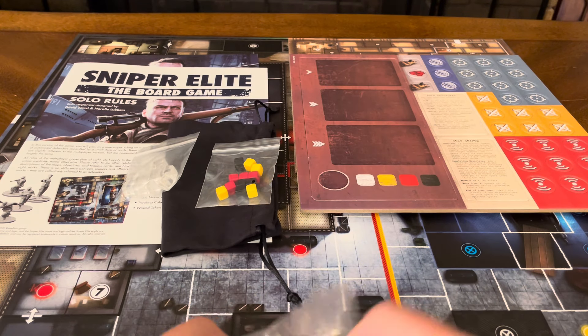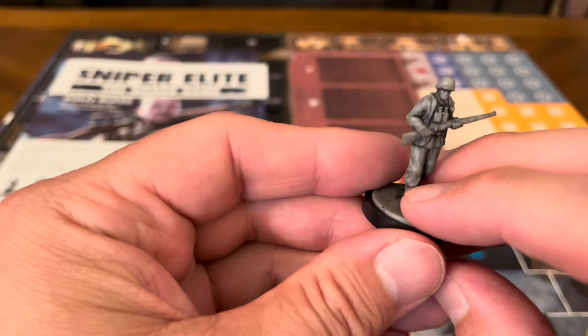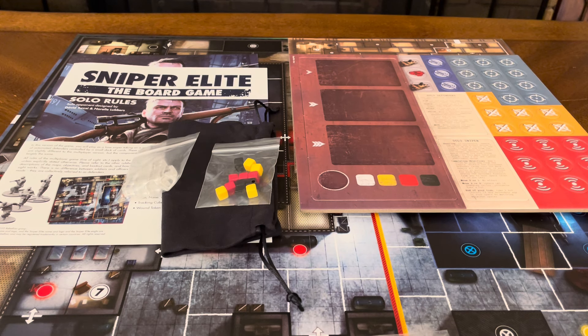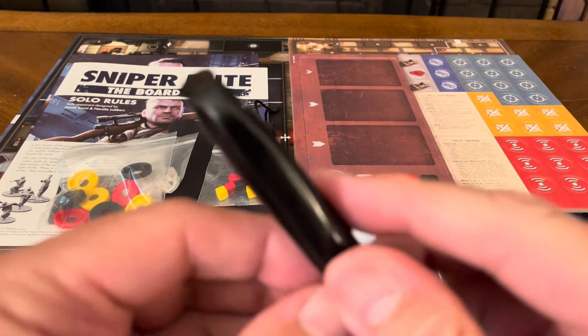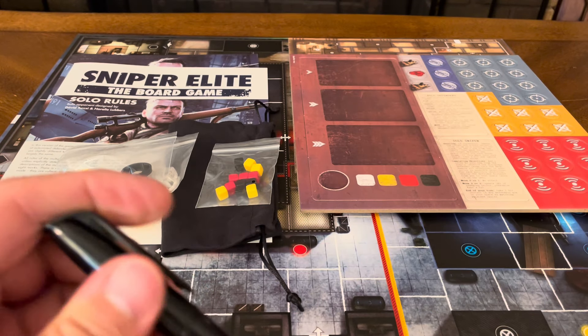There are figure bases which pop onto your figures — easy to take off by pushing your finger in. You get a whole bunch of those to identify the figures on the board, who is what and where their location is. You also have a wet/dry erase marker, which is used on your sniper board.